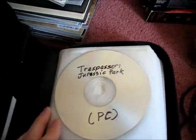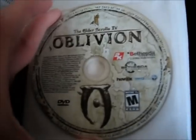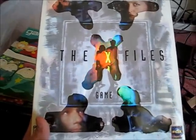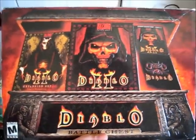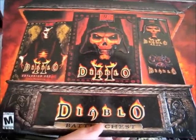I had to make my own Trespasser disc — I shouldn't have to explain why — it works better. Also Oblivion, which I really need to get its own jewel case for. That's actually why I haven't played it much, because I don't feel like taking it in and out. And one that was sent to me a while ago: the X-Files computer game. And this, which is awesome — the Diablo Battle Chest, which you can actually still buy brand new, especially at places like Walmart and GameStop.